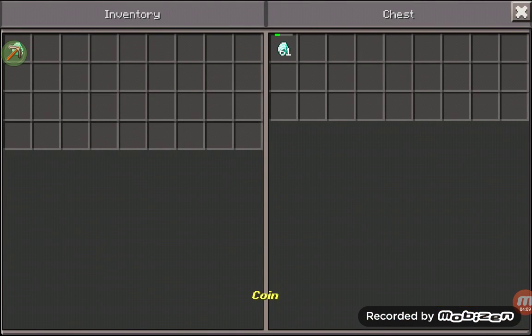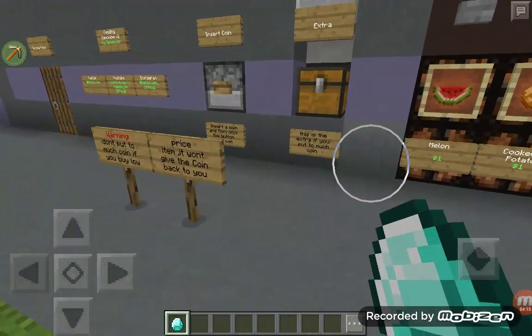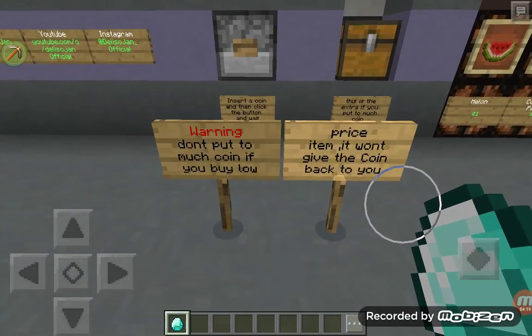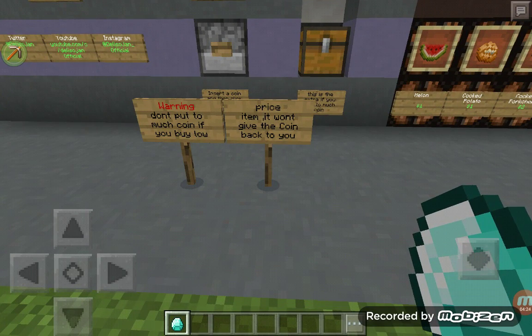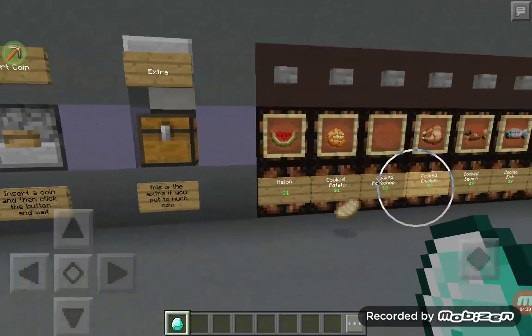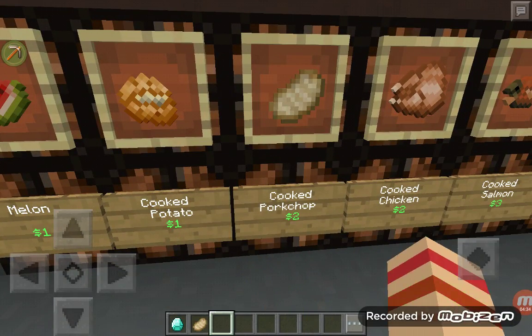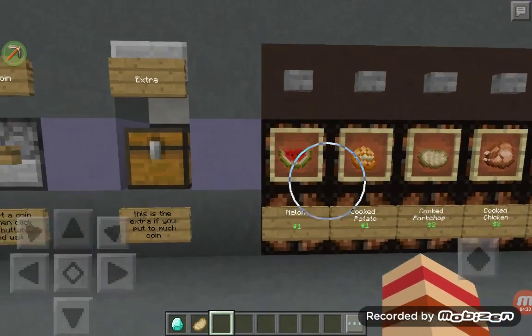I think it's the same kind of concept. Got the coins — I'll get 64 or whatever you want. Warning: don't put in too many coins if you buy a low-price item, because it won't give you the coins back. So there is one flaw. That bothers me.